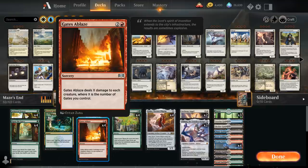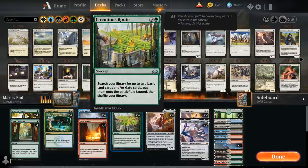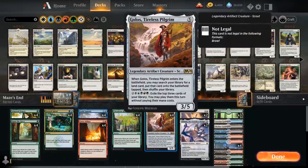At four mana we've got Circuitous Route, one of the more exciting ramp cards in a Maze's End deck, as it lets us search up two different gate cards and put them in play. It's great with Guild Summit since we can potentially draw two cards right away for each Guild Summit in play, and it also helps us ramp into Ulamog if we're holding one.